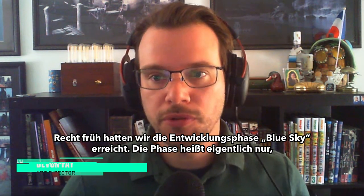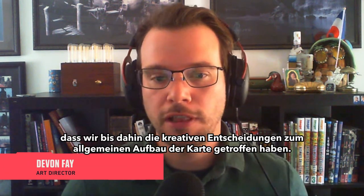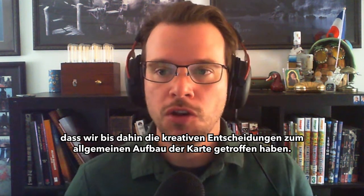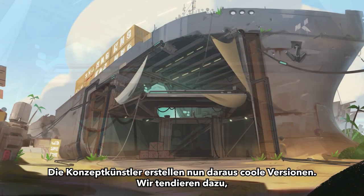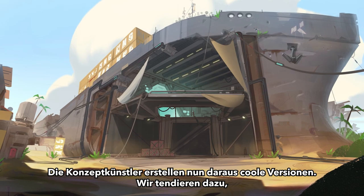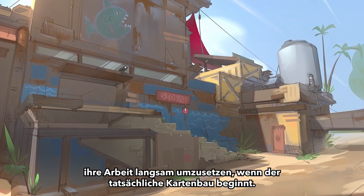Early on, we have a stage called the blue sky phase. That phase is basically once we've made that creative decision and generally want to go in a direction, we let the concept artists go crazy on what's the best, craziest version of this. We tend to slowly reel that in as we start executing on it in the map.